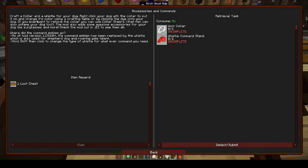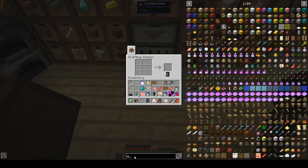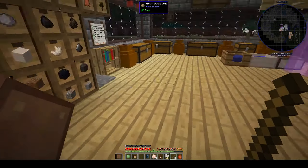Accessories and commands — craft a collar and whistle for your dog. Right click your dog with the collar to put it on and change its color using a crafting table or by clicking the dye onto your dog. If you ever want to remove the collar you can use the collar shears — it can also unname your dog too. The mod also adds awesome accessories like sunglasses. Room command emblem. Whistle, command stand. So a wool collar.